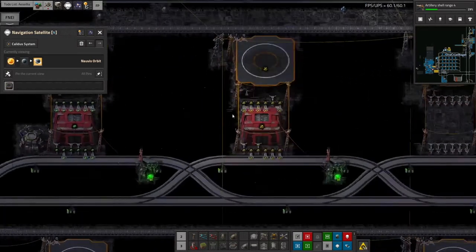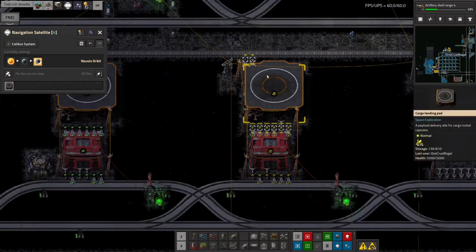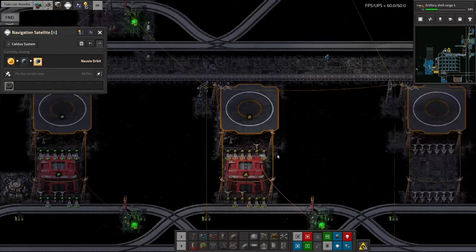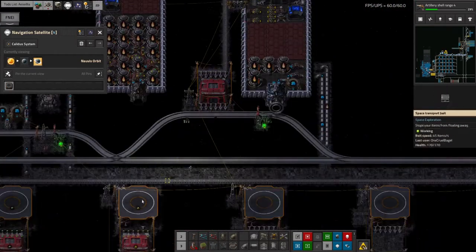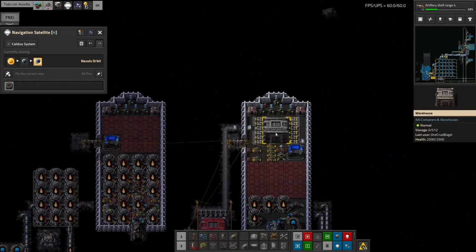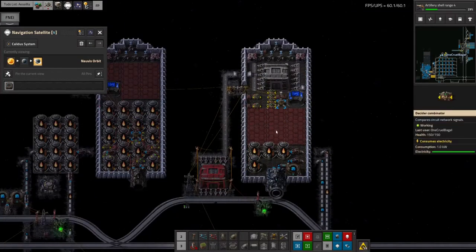Previously when we were using the rockets, we'd have a rocket fly in whenever the cargo landing pad emptied. So then when this is empty, a rocket would come in with another 500 stacks of sulfur, which would get dumped in here and the trains could come along and pick them up. This is basically the same, except instead of calling in another rocket when the landing pad gets empty, when this empties that'll signal to the ship that it's time for it to fly back to wherever it was getting the materials from, and reload and refill on whatever it needed.